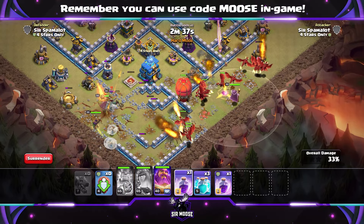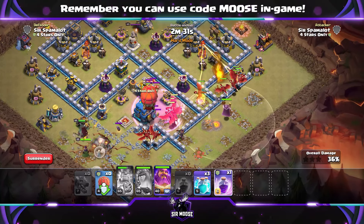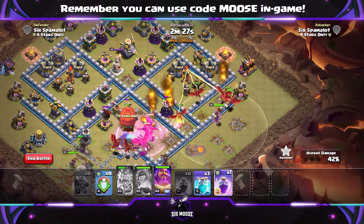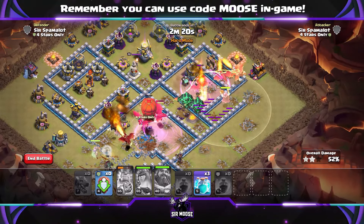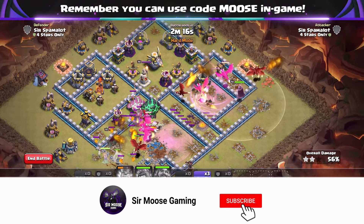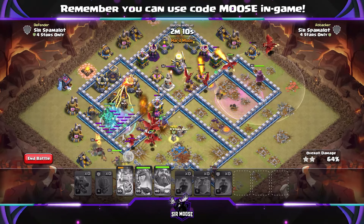I like to use the Grand Warden ability quite early to protect as many dragons as possible. Then those Lava Loons are going to come out and head straight towards the nearest air defence. You need to think about that — they're going to move across to the nearest air defence, which is why it's useful to take out a couple of air defences with the Queen's ability early on. Look after your Lava Loons and use those clone spells to clone them. One clone spell will get you one Lava Loon, so with two plus three clone spells we can have five Lava Loons at Town Hall 12.